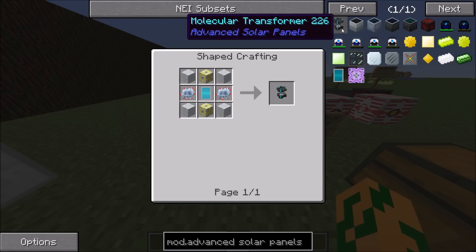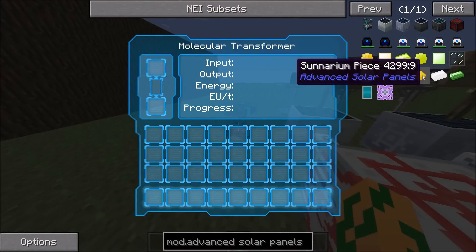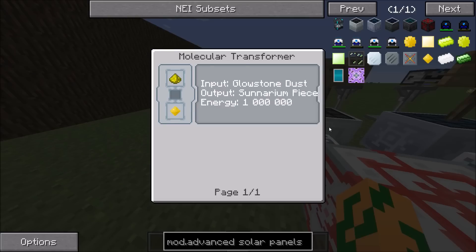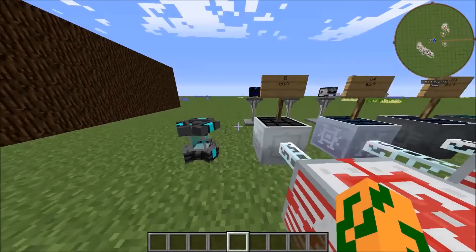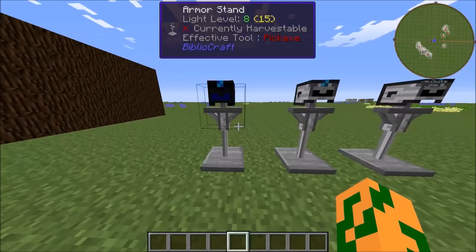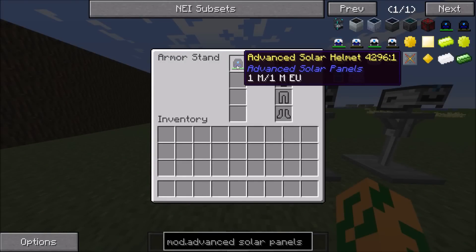There's also a molecular transformer that you can use to turn glowstone into sunnarium pieces, which are required for recipes. The mod has also added solar helmets to the regular Industrial Craft armor.